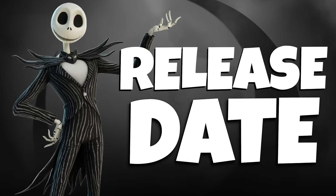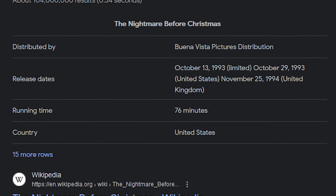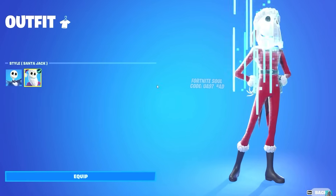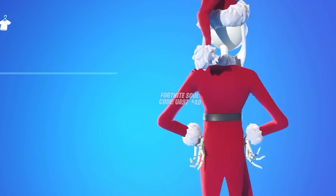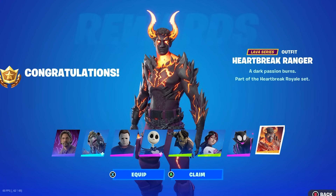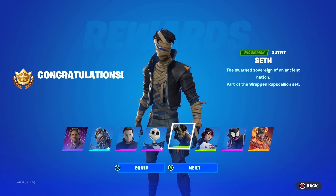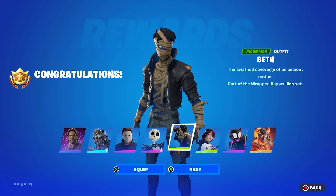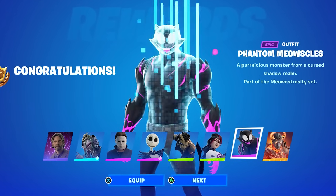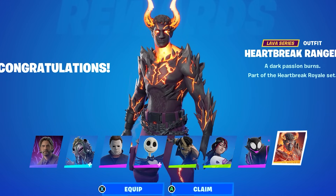The Jack Skellington skin will most likely release on October 29th, considering that is the official date the movie was released. In addition to the new skins, there's also a new Season 5 starter pack outfit added in this update, alongside a new mummy outfit and a girl outfit — giving a solid overall view of what to expect in the Fortnite Mayors event leading into Season 5.